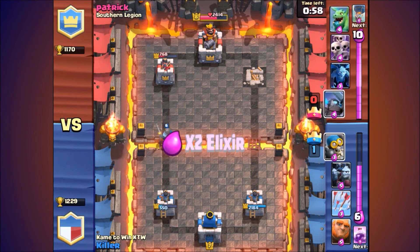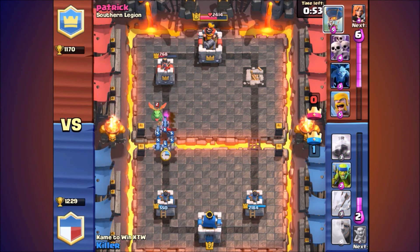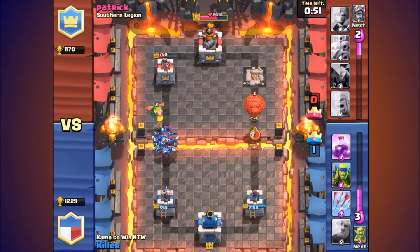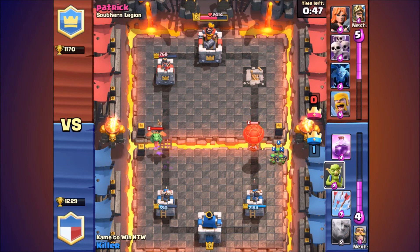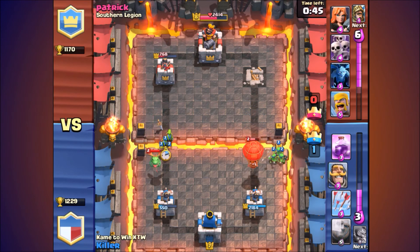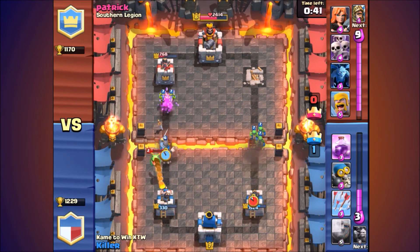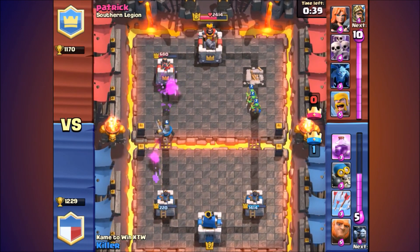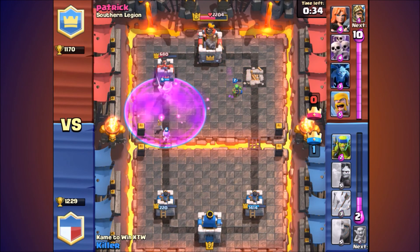I'm going to drop my Knight down. He drops down his baby dragon, and I knew he was still in the game. I dropped down my Bomber. His baby dragon is coming from one side and the balloon is coming from another. I defend against the balloon because the balloon dishes out way more damage than a baby dragon — it almost takes out my tower, but my tower kills it.